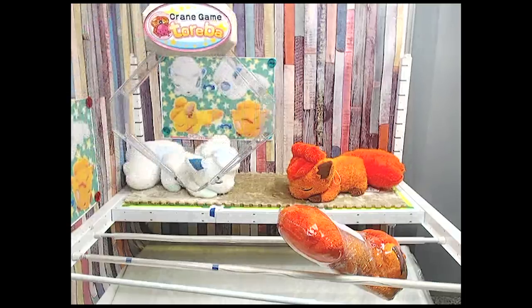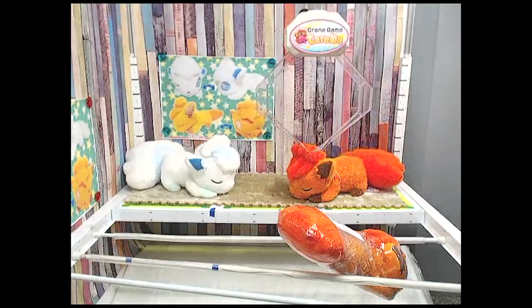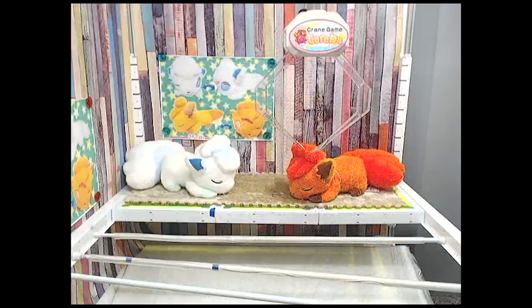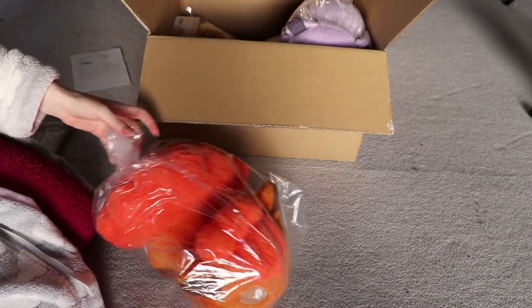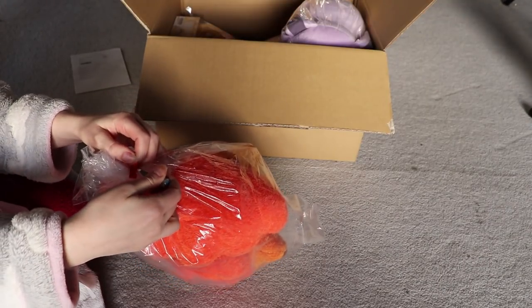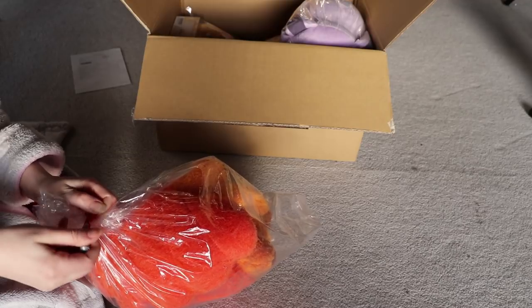The first thing I won was this Vulpix. I previously won the Alolan Vulpix in the previous unboxing video, so I wanted this one. Someone just left it dangling, so I thought I had to play for it. All I needed to do was give it a tiny push and it fell through the hole — it's one of those bars that's thin at one end and bigger at the other, so you have to move the plush over so it falls through the larger end. Everything comes in a plastic bag, which I like to keep and reuse, so I'll use a Stanley knife to open it without damaging it.